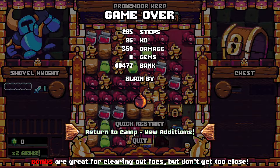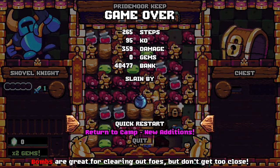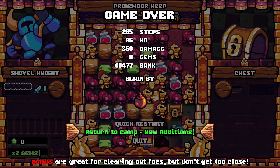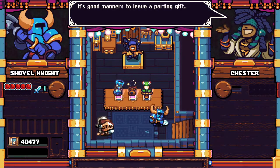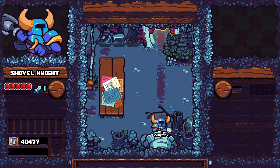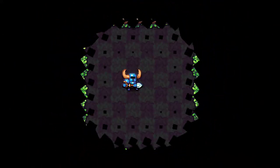Well, listen — if you're just looking for a quick look at the mechanics to see if this is the sort of game for you, that's really it. We could do a quick restart, which would keep us on this current level, or we could return to camp where it says there are new additions. But if I go back to camp, I don't get to start where I left off — I have to go back to the Plains and start over again. So return to camp at your leisure, but do understand it'll reset your progress.